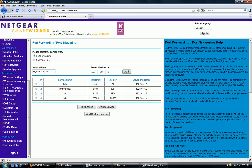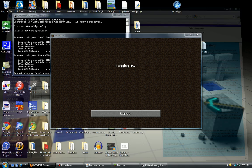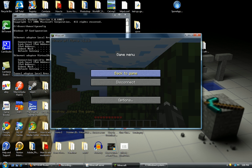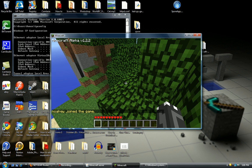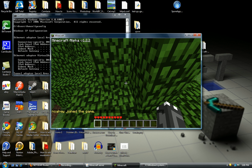Because we port forwarded our router's IP address. So let's just log in here — and as you can see, it's saying logging in, and we're on the server. So this is how you set up a Minecraft server. Thanks for watching. Please subscribe, rate, and comment if you have any questions. We'll see you next time.